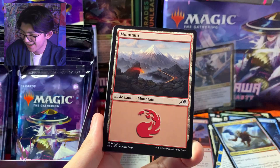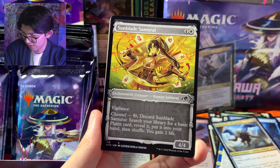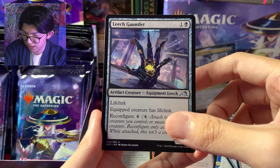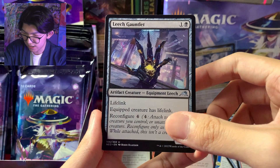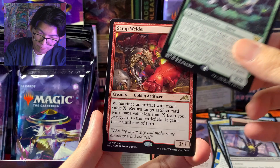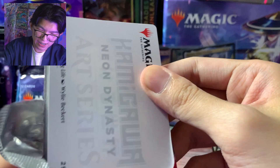Kita akan lanjut — ada om-om samurai, lucu kayaknya. Mountain, Sunblade Samurai waifu, Doku-Chi waifu, Aki Ember, Aki Warp Paint, Kindle Fury, Bronze Plate Boar, Leech Gauntlet. Befriending the Moth, dan Miojin of Towering Might — kayaknya Miojin-nya ada beberapa di sini ya setauku. Terus kita dapat Scrap Welder dan Malicious Malfunction — foil. Kita lanjut.